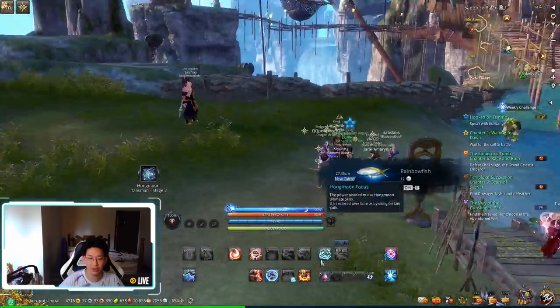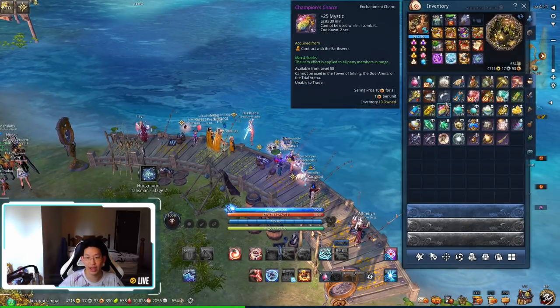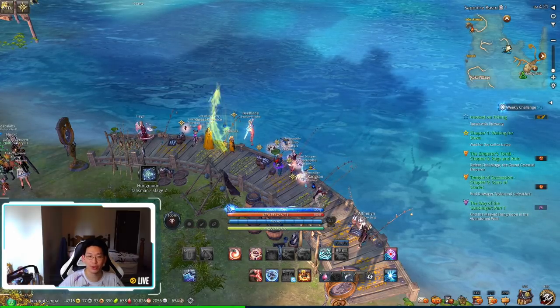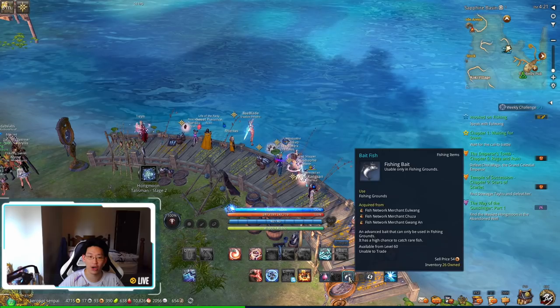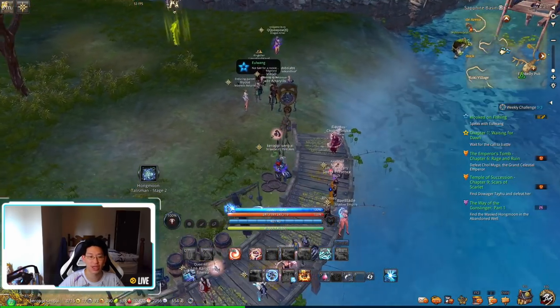You can skip this animation if you have an item on your hotkey. So let's say that I have my bait over here. The moment I caught the fish, in order to cancel the animation, I just press 7 again on my hotbar, and I can immediately start fishing again. So you can save a little bit of time there.